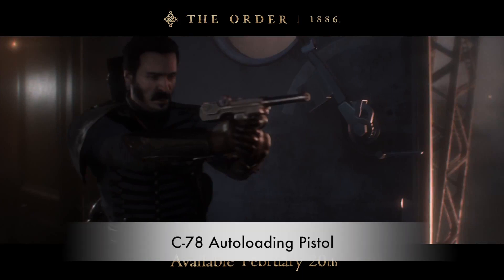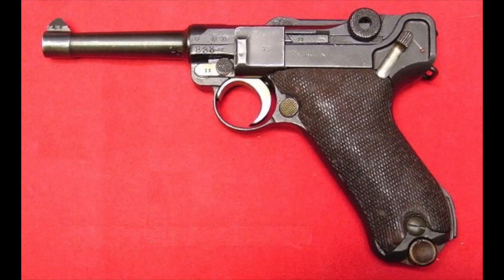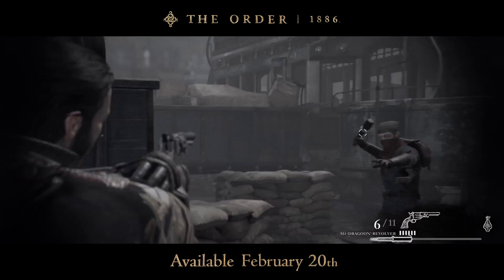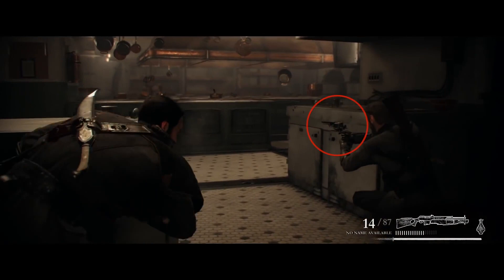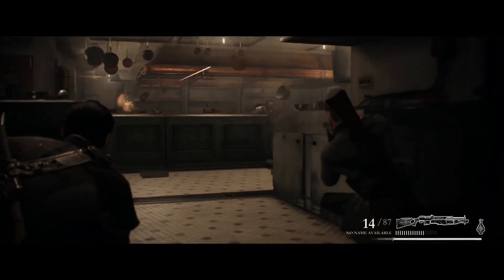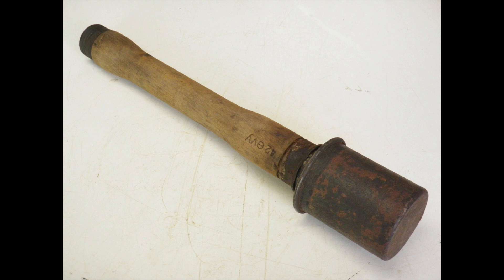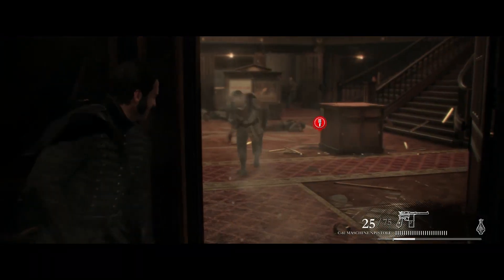The C78 Auto-Loading Pistol is a standard pistol effective against humans but weaker against the half-breeds, loosely based off the Luger used by the Germans during World War I and II. The M4 Dragoon Revolver is a powerful sidearm we see Galahad use during Black Sight, and we can also see Sir Percival firing it. There are both smoke and explosive grenades available — the explosive grenades look similar to the potato masher grenades from World War I and II, featuring a small spike that allows them to be stuck into walls or the floor to create a proximity mine.